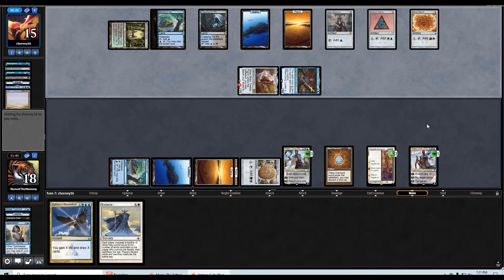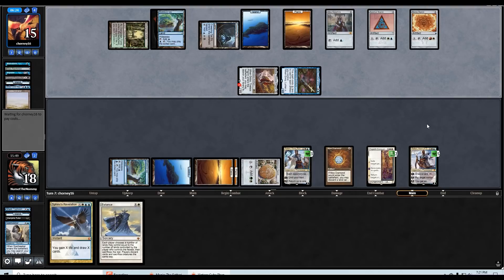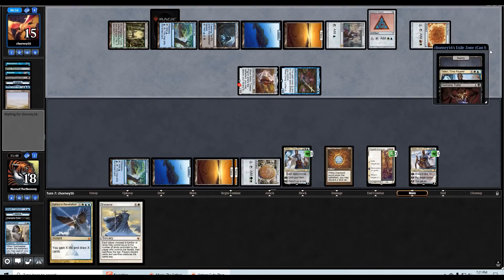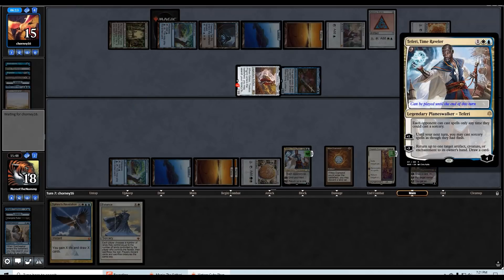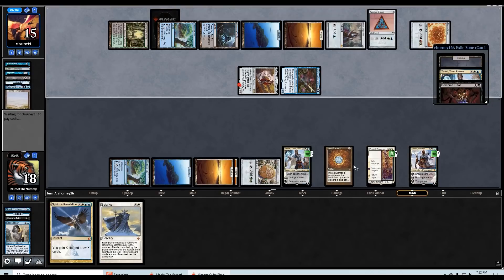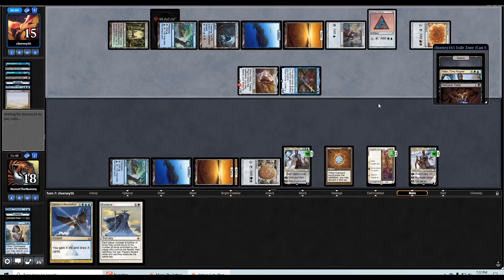Let's see if they go for the Golos activation — I feel like they are. One, two, three, four — yep. Good luck! Land, Teferi, Demonic Tutor. Oh — they can't cast any of them because I have Elspeth Conquers Death adding two to their costs! Oh my gosh, this is amazing — this is even more amazing than I originally thought!